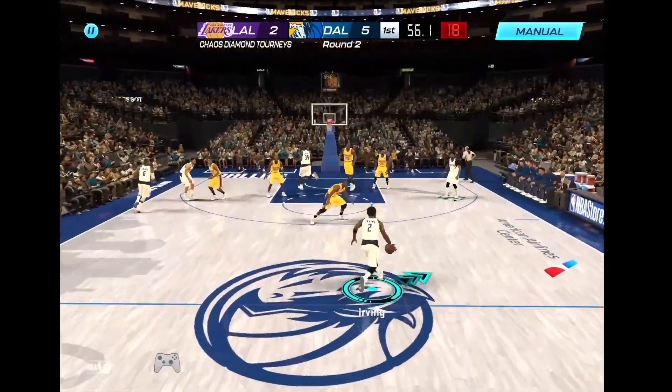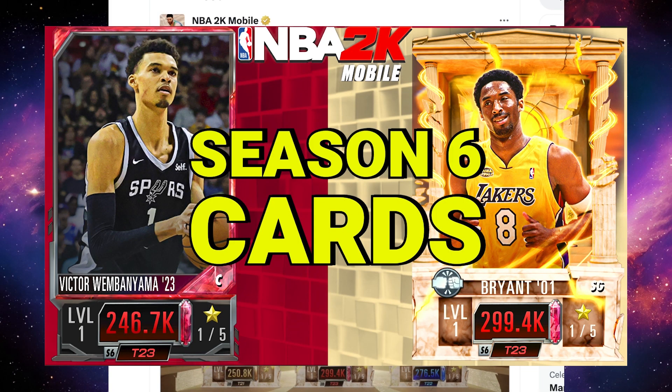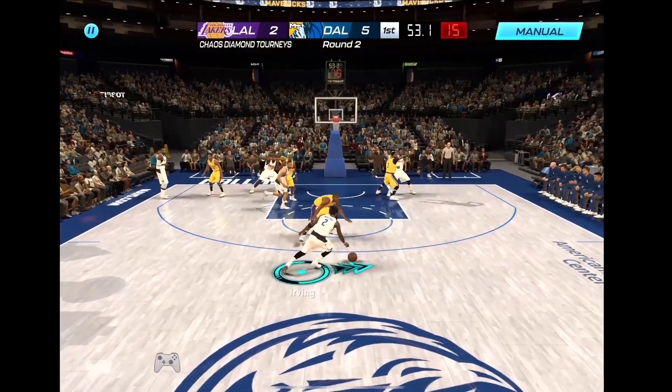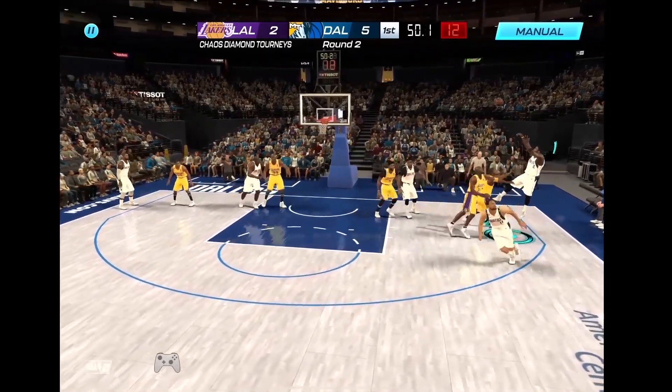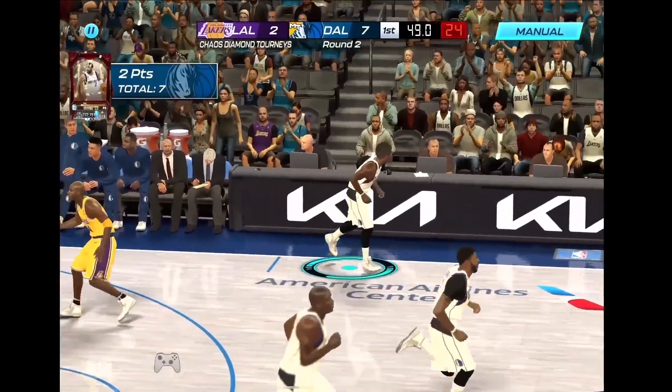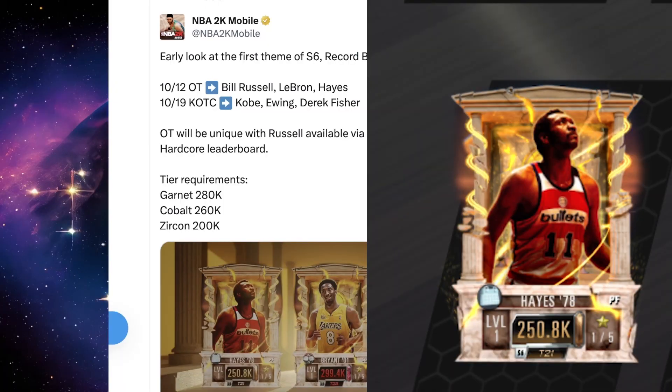Based on the official announcement, here's an early look at the first theme of season six: Record Breakers. The first event is going to be Overtime. The top reward is going to be a Garnet Bill Russell, the second reward will be a Cobalt LeBron James — which is an incredible card, his power is already 276k — and the first reward is a Zircon Elvin Hayes coming in at 250k.